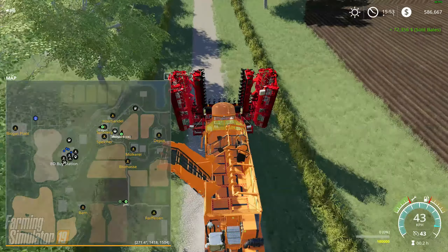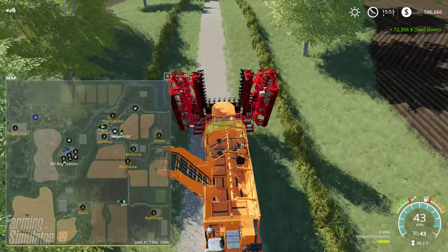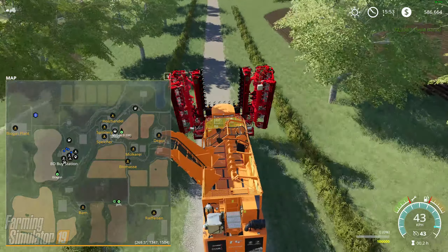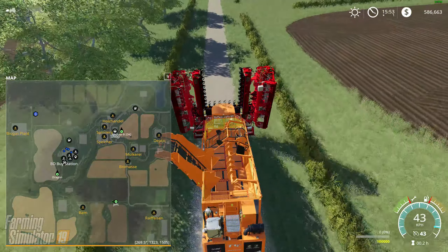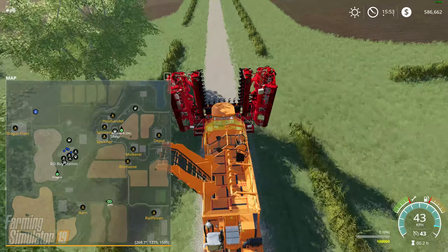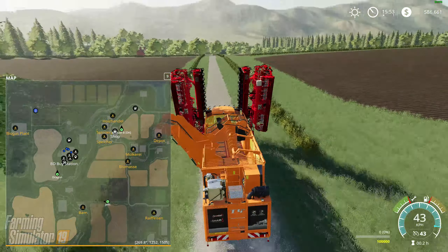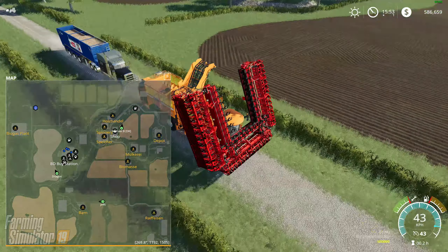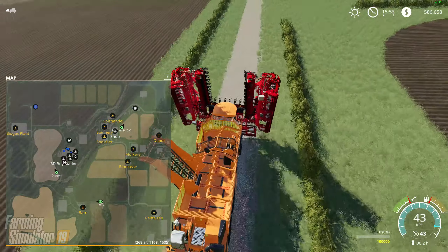It doesn't look like the price drops for cotton — I get the same price. That's good. $72,356. We're back up to half a million already — almost $600,000. Holy, do I ever hear you coming.